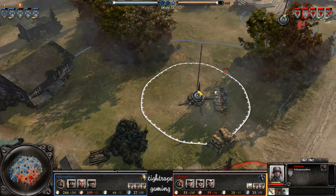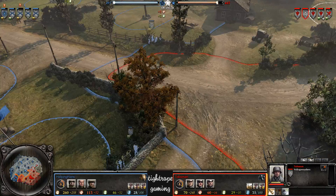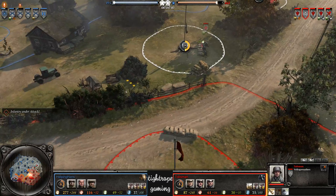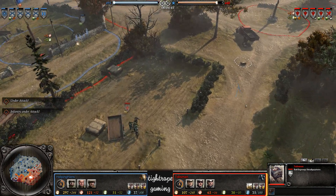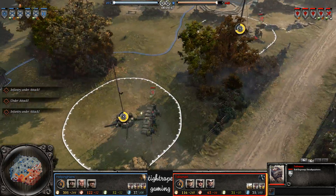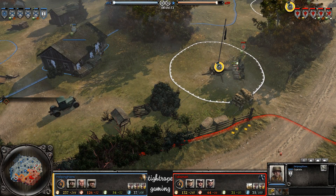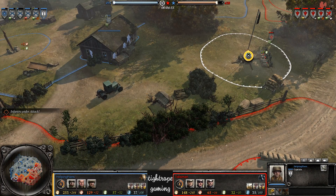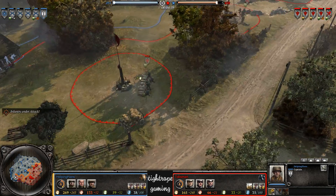So far Hans has had the stronger early game — seems like he's had better map control and better fuel control. Talisman is going to go for the battle group. Hans has already got his captain out though, and he's very close to the fuel for a Stuart. That's going to be a very fast Stuart. Hans has got off to a nice start so far.